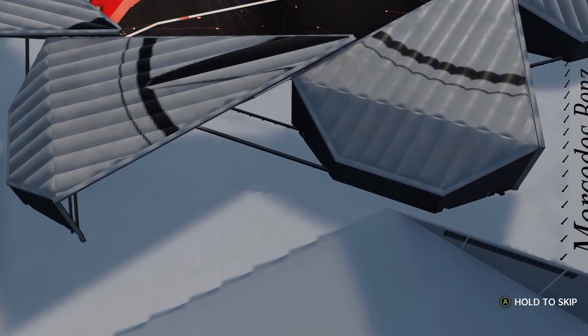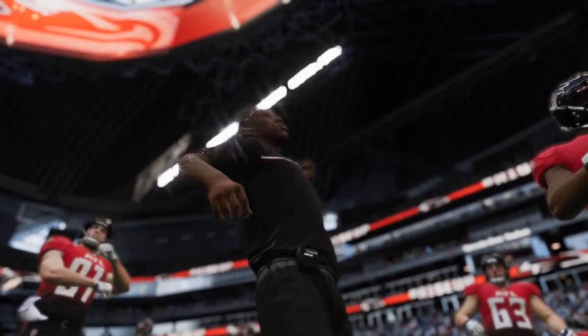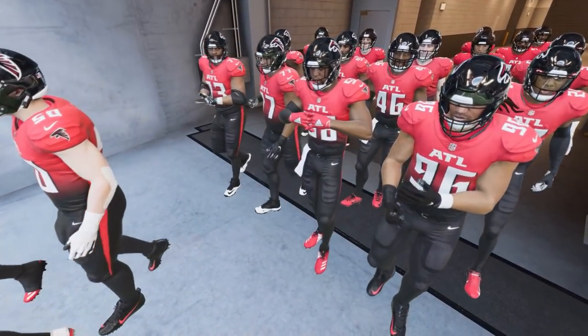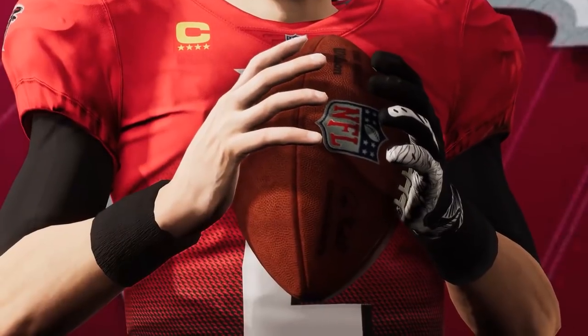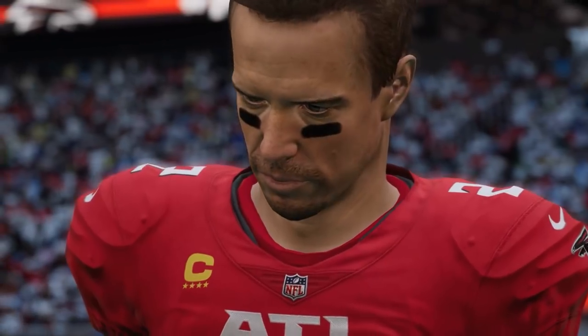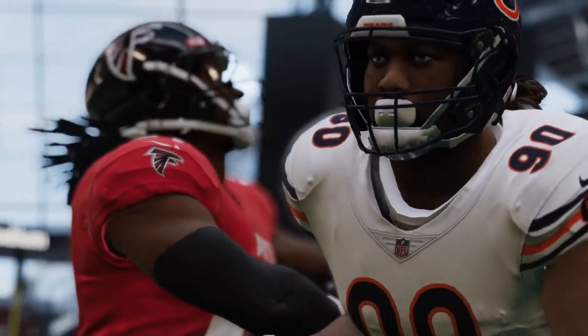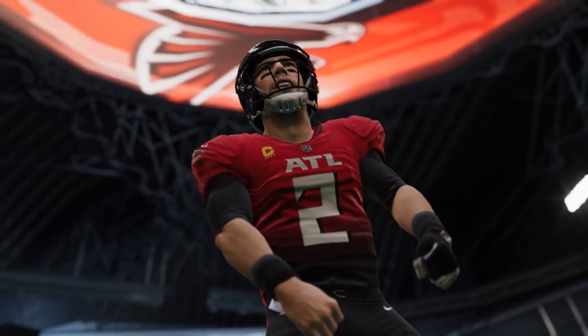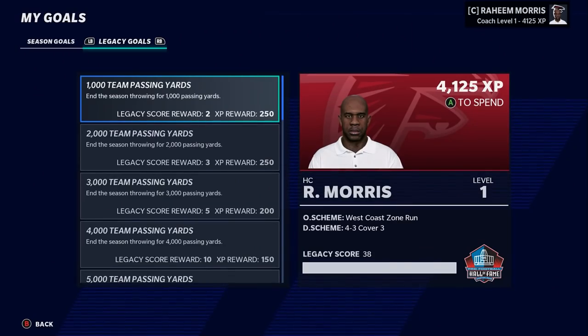If we go the Justin Fields route in the draft, Eric Bieniemy would be an awesome candidate to develop that young coach-quarterback relationship. But Joe Brady has all that experience in this division and gives us a leg up over the Saints and Panthers — especially stealing him from Carolina. And we don't know who our quarterback will be yet; Brady gives us more flexibility without pigeonholing the entire offseason.